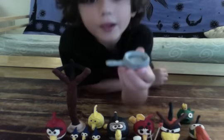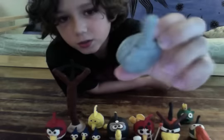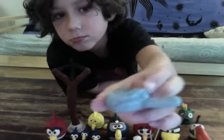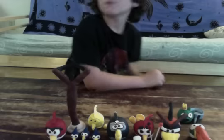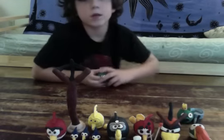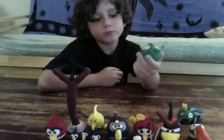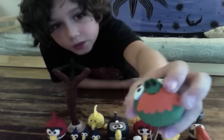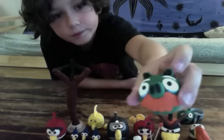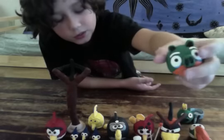Here is a little pan that I made for the pigs to cook the eggs in. And here is Papa Pig. He has a mustache, and he has blue around his eyes because he is old.